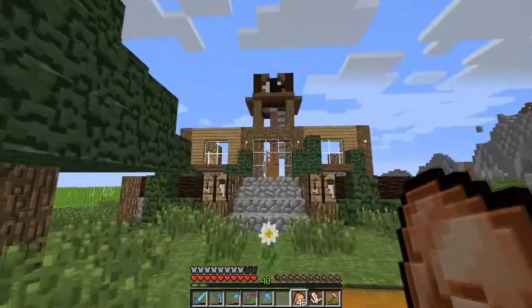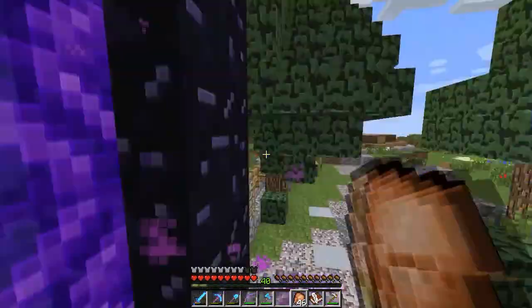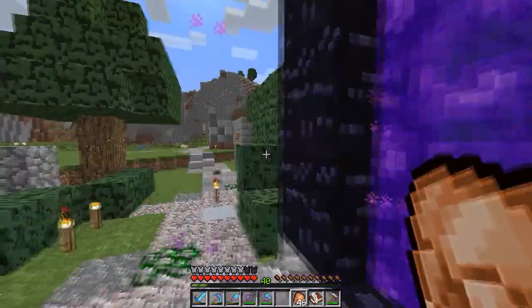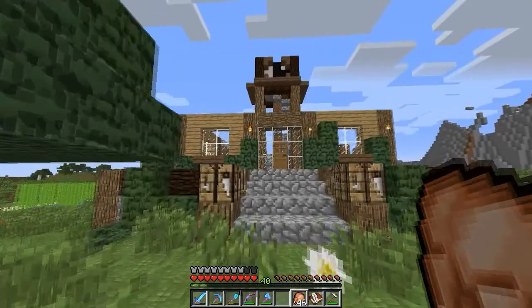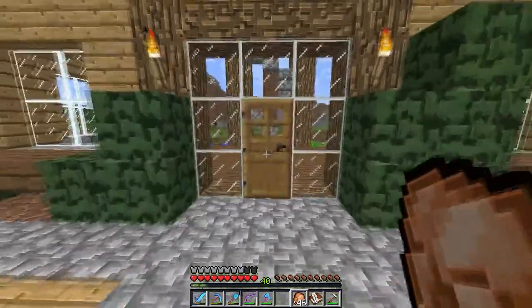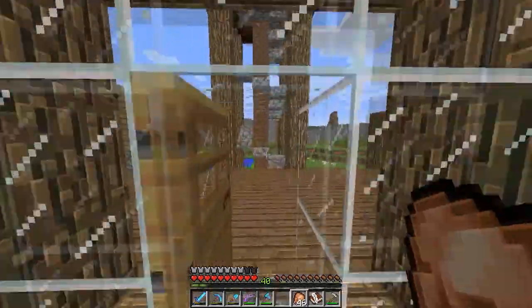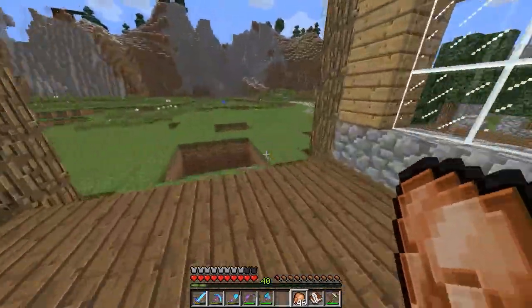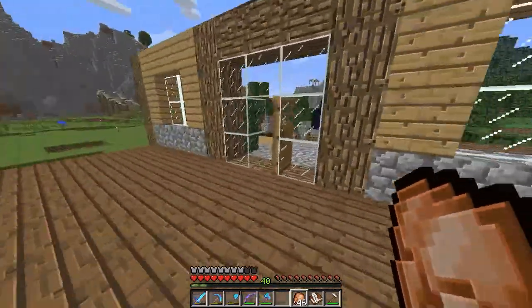Alright, first thing you're gonna notice is this town hall right here. I gave him materials and Sean started working on this. What we're gonna do in here - it's just a cool town hall, we'll hang out, but it's also going to be the center of ATMs where people will be able to get iron blocks in return for diamonds.